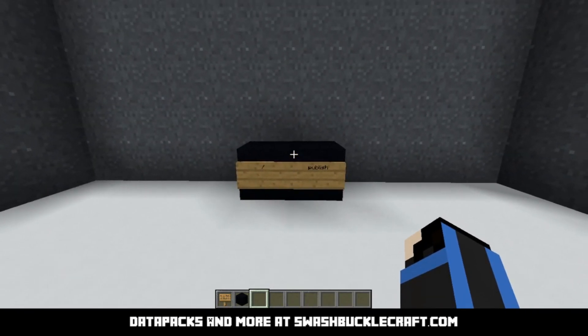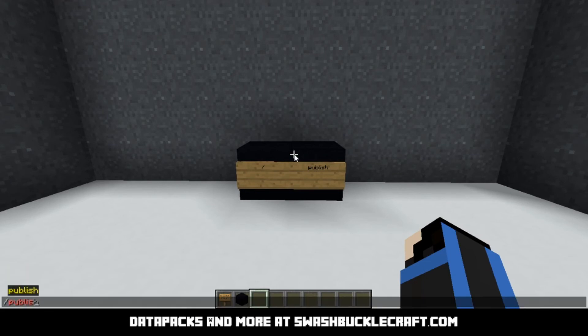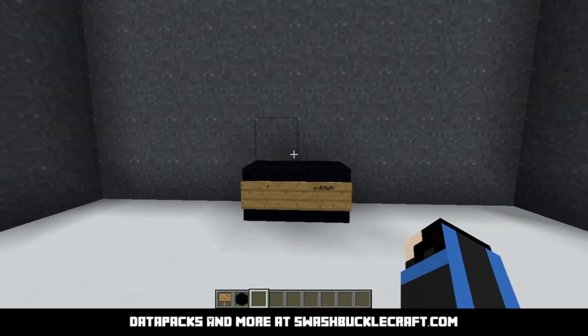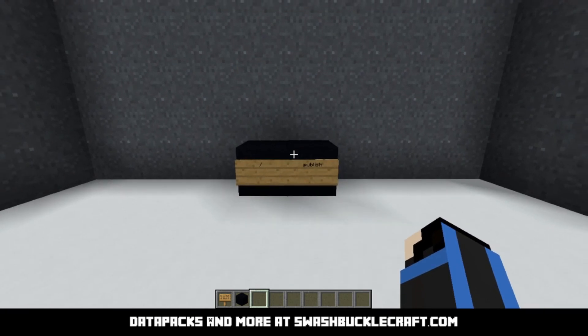The last command for this episode is as simple as it can conceivably get — it is literally one word, and that is slash publish. All it does is put a single-player world and open it up to LAN. It'll give you the port it's open on, and you can use your command prompt typing ipconfig if you're on Windows, or ifconfig on macOS or Linux. That's really all there is to slash publish — you will not need this on a multiplayer server, but if you're trying to host a LAN world using Hamachi or something, slash publish is going to open it up.